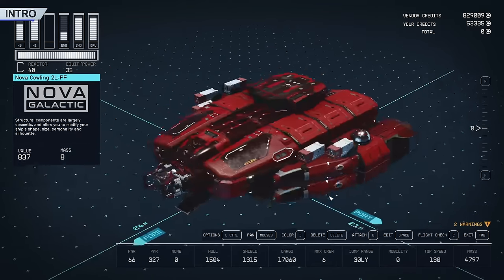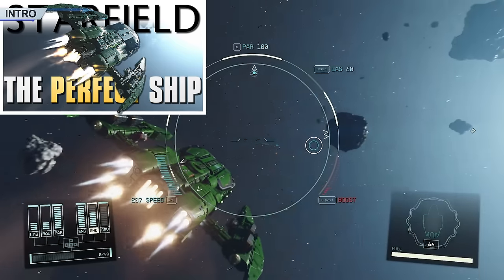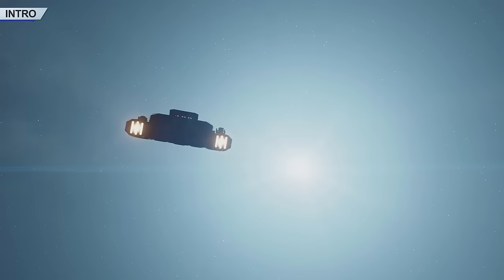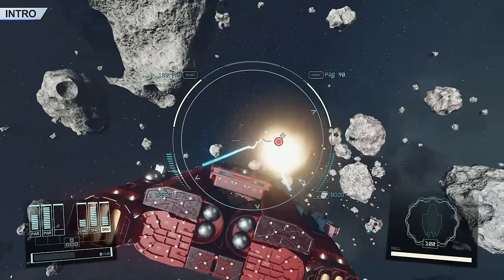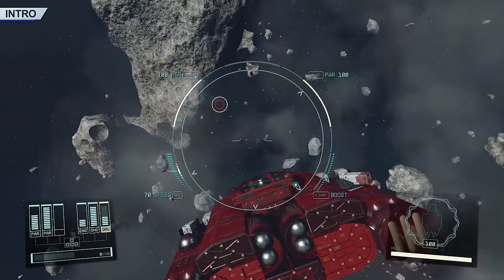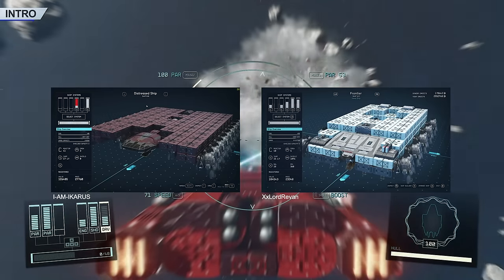In Starfield, weight is an issue, be it your carry weight or mass on the ship you're building. You might have seen my previous two videos running through the perfect C-class ship and perfect ship with no requirements, but now, after more hours than I can count, I can say with full confidence that the only real thing you need your ship to do is have the maximum amount of cargo space to weight ratio. You may have seen monstrosities that look ugly as sin floating around the internet, basically Borg cubes that fit a lot of cargo.